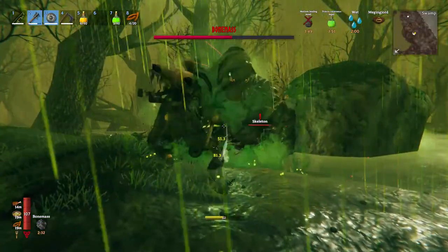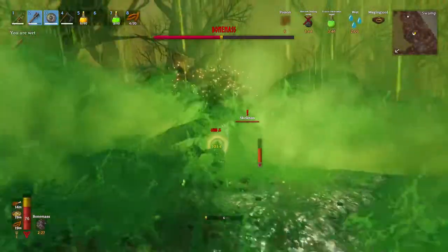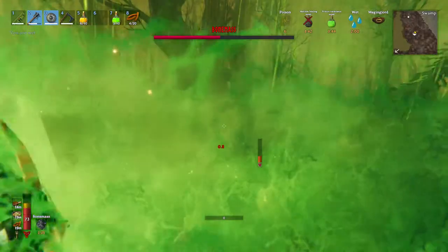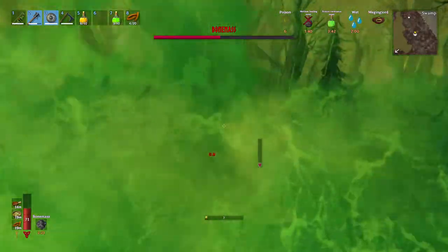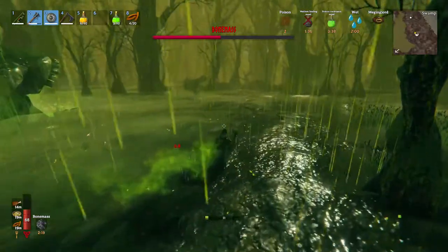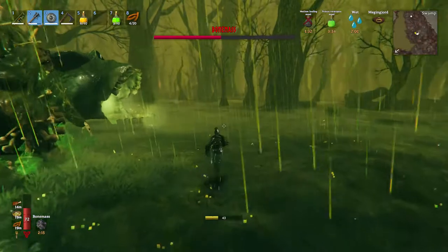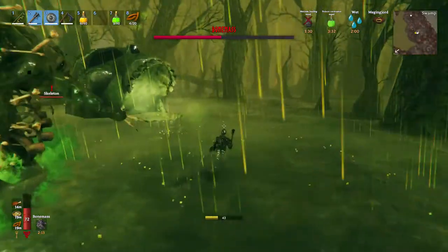His last attack is that he will puke and unleash poison all around himself. This attack is also slow, but it does hurt. Even if we have the Poison Resistance Potion, it still hurts. So we have to judge the situation and decide when we're going to attack or when we're going to back off.